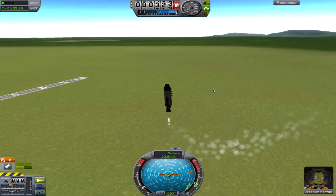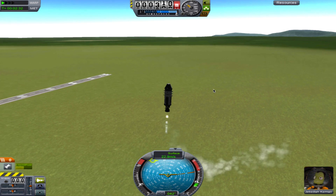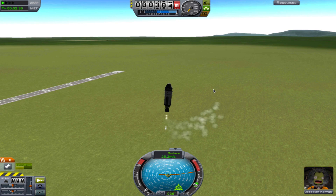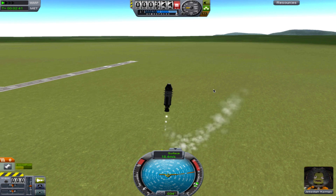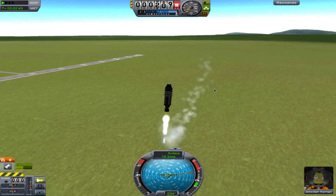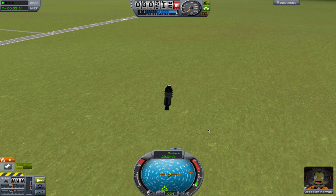330 meters. 300. Oh, we're going back up - going back up, that's not what I want. Oh, we are descending quickly - okay, much better. Oh god, oh Jebediah. I hope you don't have any wife and kids Jebediah, I'm sorry, I don't know what I'm doing Jeb.